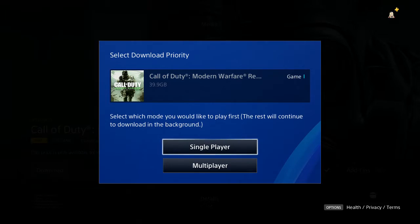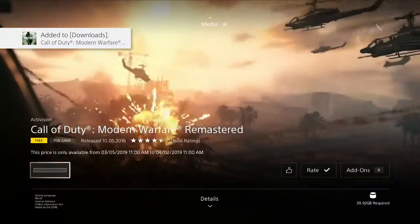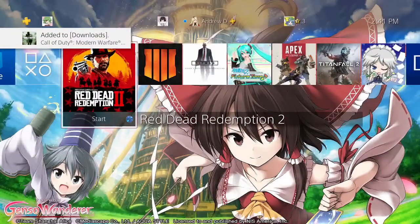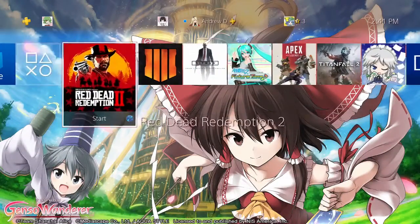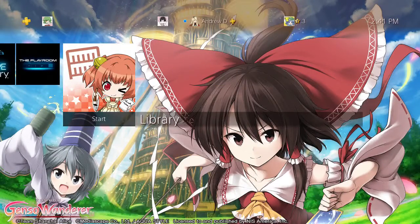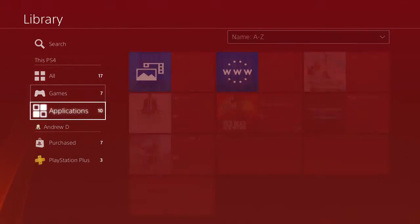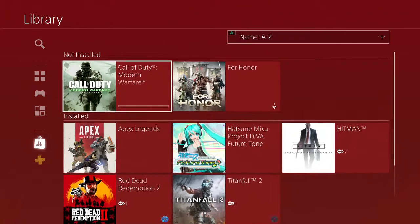Which mode would I like to play first? I would like to play Multiplayer. And then boom, there we go. Now, when you go to your home it might not be on there right away, but if I go to my library it will most likely show that it's downloading. Yep, right here.